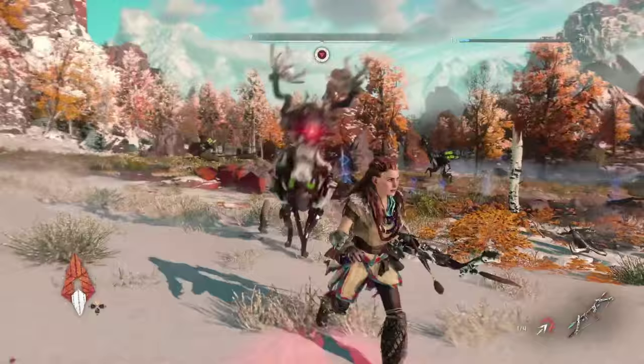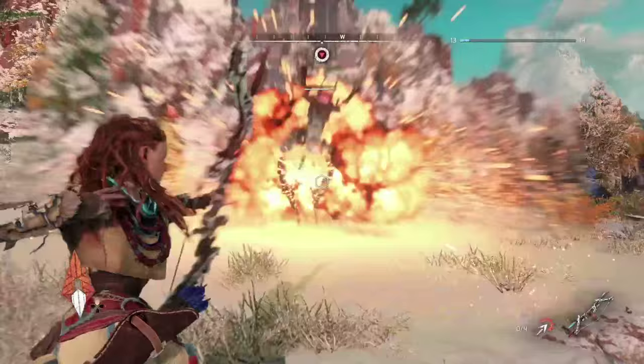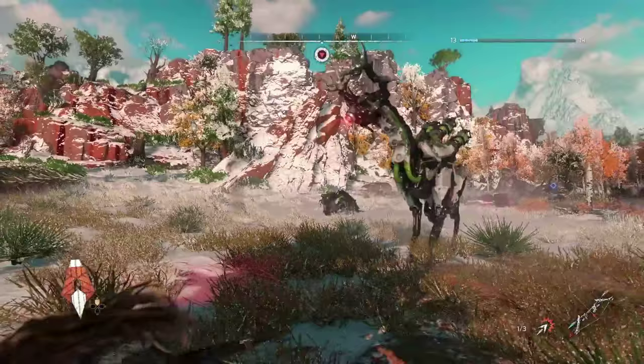The machines in Horizon Zero Dawn do have herd-like activities. Here we have a species defending itself — these grazers allowing a couple of them to stick around to fight Aloy.